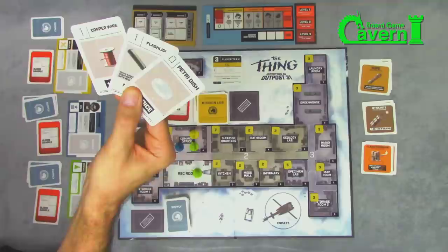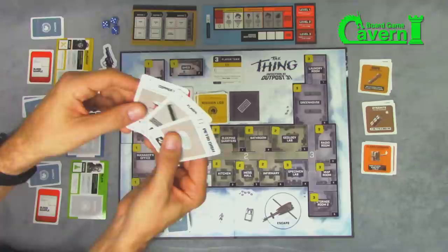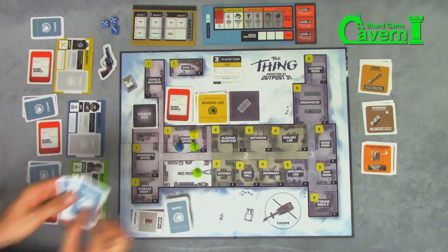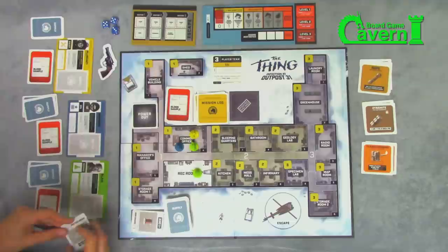The captain may swap out one supply card from the pool. If there's a sabotage card and you're human, you'd take it out and draw a new one — and you might get another petri dish. Then the captain reveals as many cards as the mission says. This mission says shuffle then reveal a random card; if it is a petri dish, you pass. We shuffle and reveal — petri dish — we pass! These go in the discard.